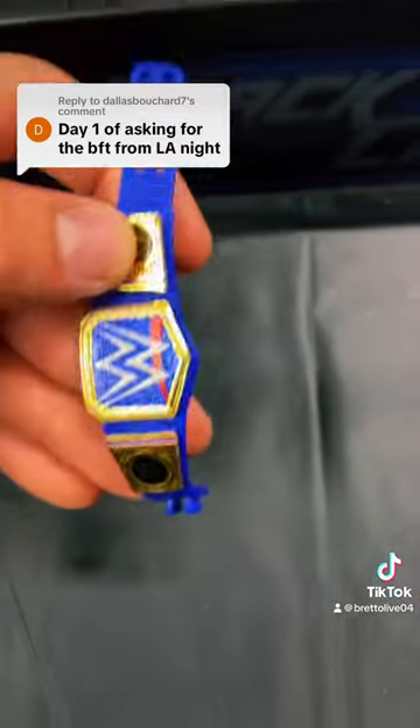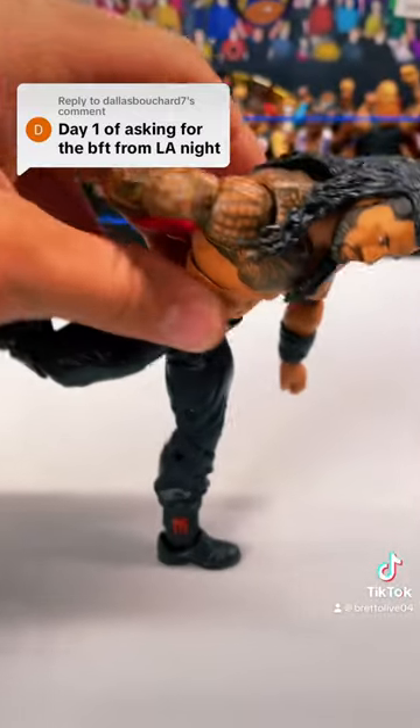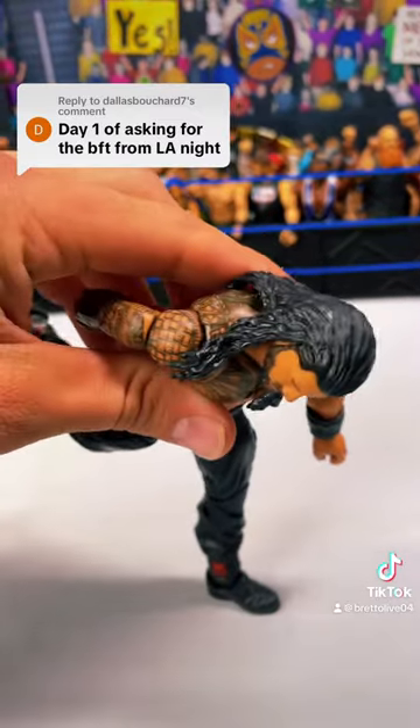Start by removing the Una Fala and the Universal Championship from the Roman Reigns figure. After that, set up Roman Reigns in a position similar to this, with one boot being able to go down and his hand in his back, because LA Knight's gonna be standing right here, so you don't want the arm in the way. Then we have this arm sort of down.